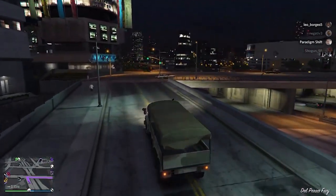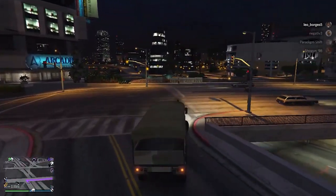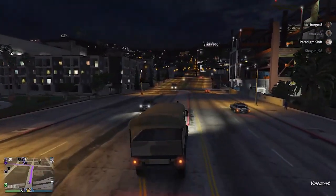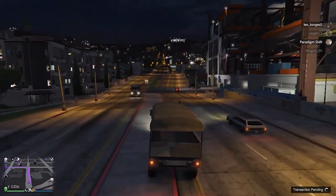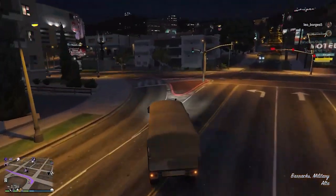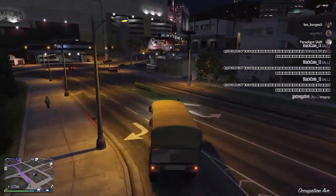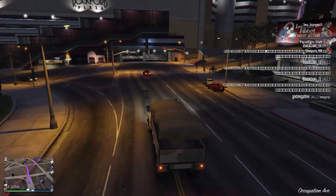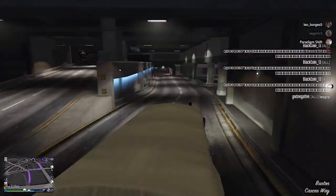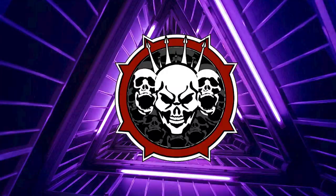This car is pretty fast for its size and it handles much better than the Veto. If you all want to try the Veto, you can try it on the island. One of the best things about this truck is it handles much better on turns than the Veto, which would just go on two of its wheels. Hey guys, if you like the content, like, share, and subscribe — peace out.